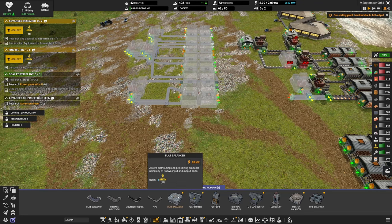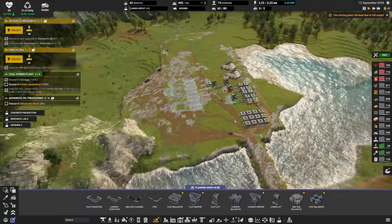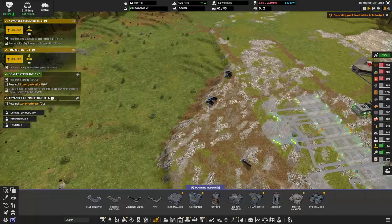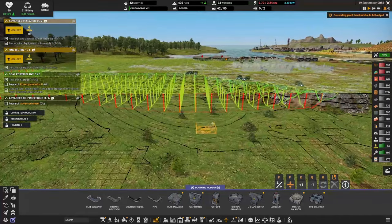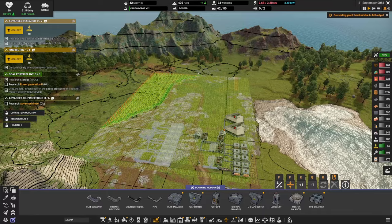We could also use flat balancers to manage that, and that's definitely what we'll do more in the future when I have more space. You can see that more and more of this is getting full. It is actually quite low though — it's at about minus three or minus two. So it's taking a while, but we're making progress.